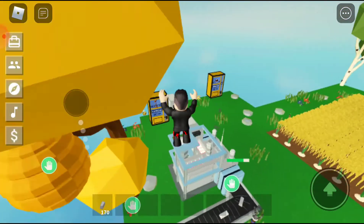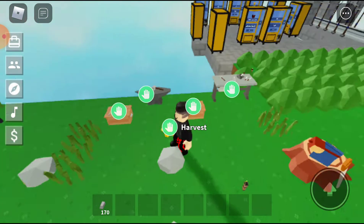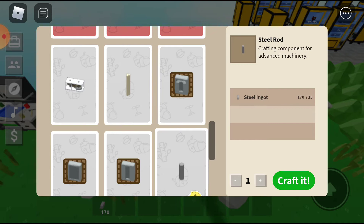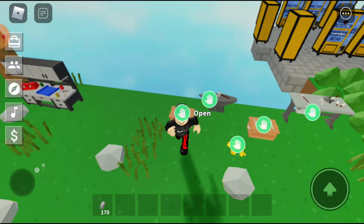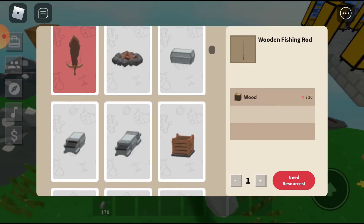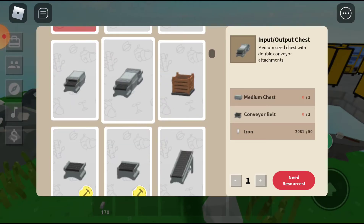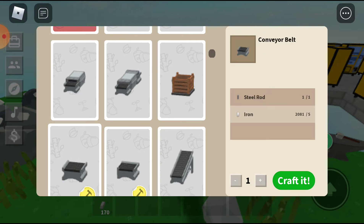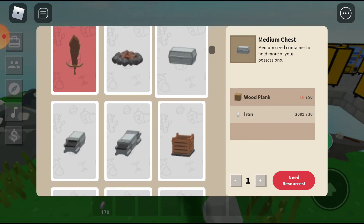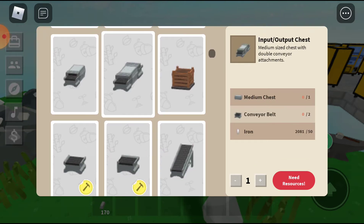I'm gonna show you guys how cheap it is to make this, this, and this. I bought a lot more things. So the steel rod is 25 steel ingots - I had like 500 but wasted them off to finish everything. The conveyor belt is only one steel rod and five iron - pretty cheap. Medium chest is 50 water planks and 30 iron, and you need 50 iron, one medium chest, and two conveyor belts.